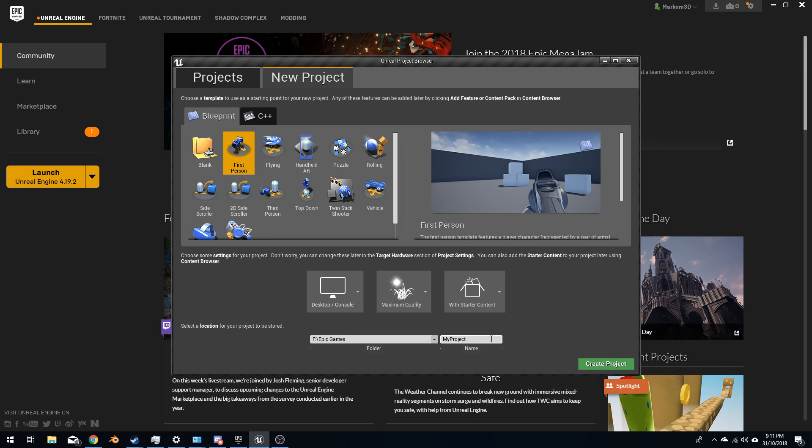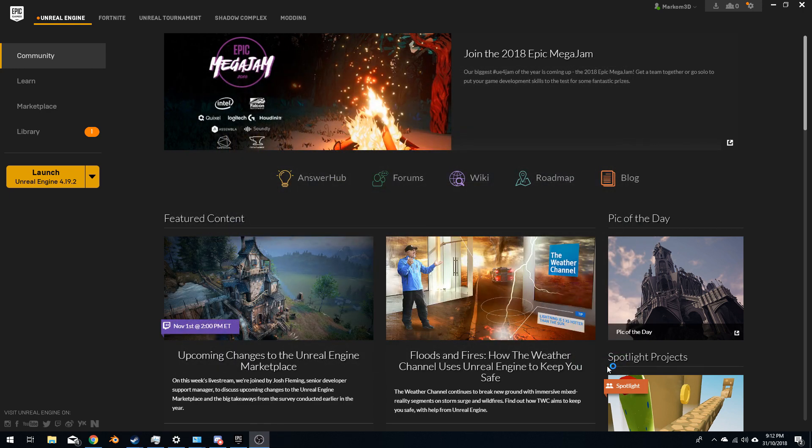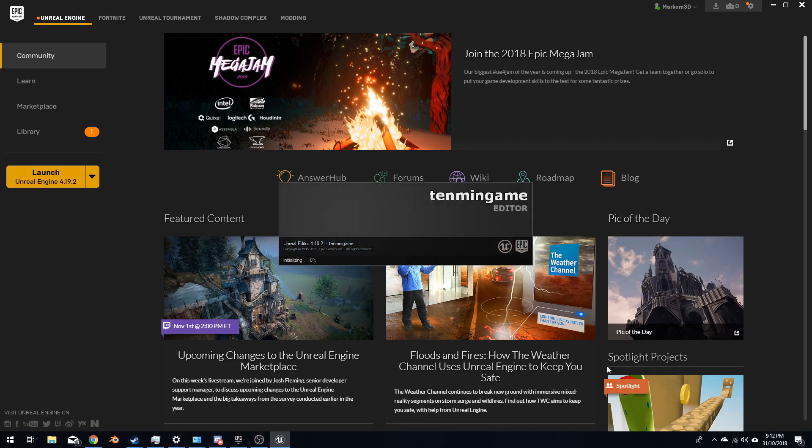First person. I'm not going to start the timer just yet. We'll call this '10 min game.' Create project. I'm going to start this challenge once this thing loads up. I'm just going to use the basic starter content and see what we can pull out. Hopefully. I've got ideas.